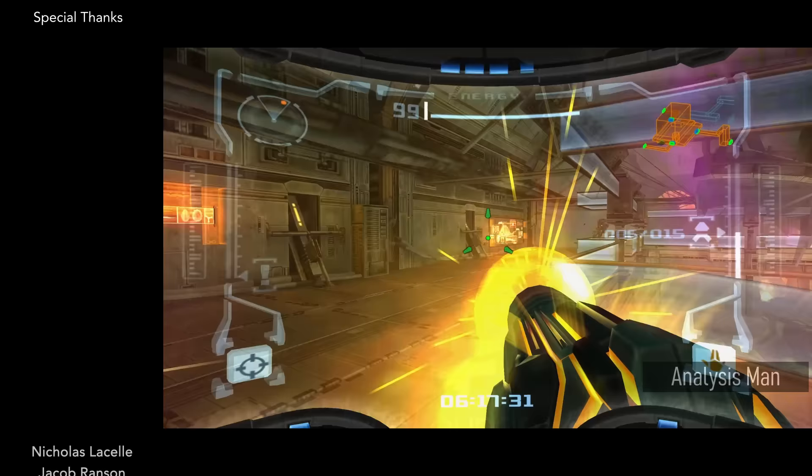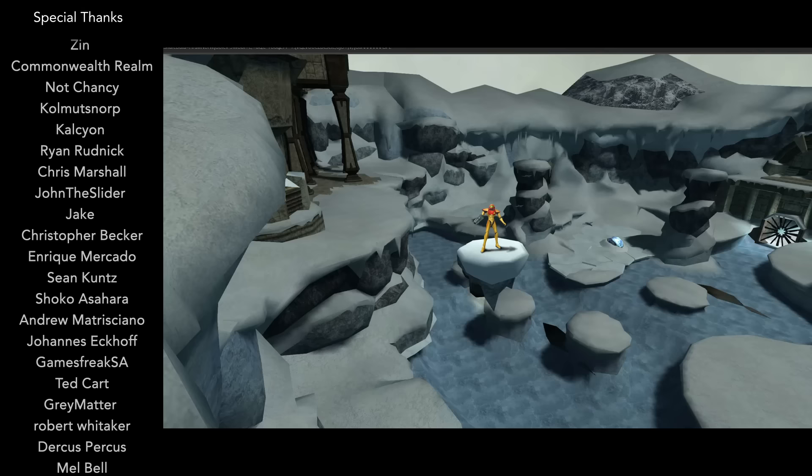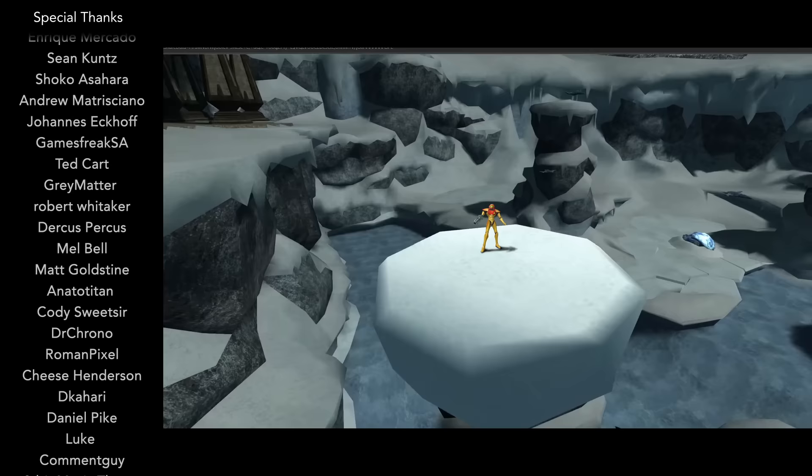Today we're talking about Metroid Prime, Nintendo's ill-fated attempt to cash in on the success of the Halo franchise. While the GameCube offered 24 megabytes of RAM, the Switch is packing 4 gigabytes — an increase by a factor of 167.